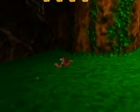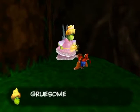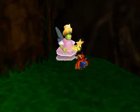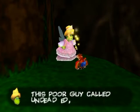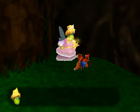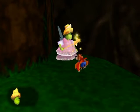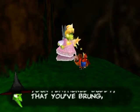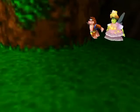First let's take a peek around this very happy and cheery natural area to find Brentilda. Let's see — favorite pastime: bursting boils. Delightful. Poor guy called Undead Ed was her first and only boyfriend. And finally, when she was younger she used to have a greasy warthog as a pet.